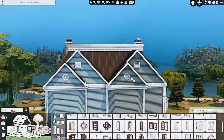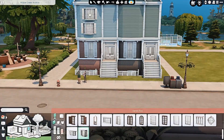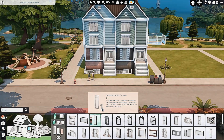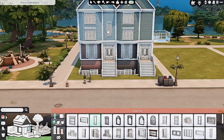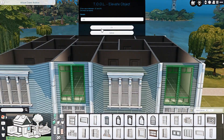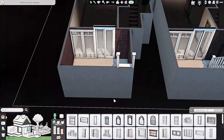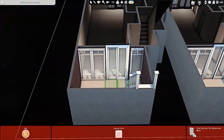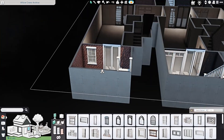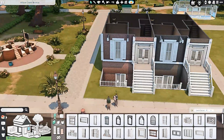For my save, I'm thinking about furnishing three out of the six apartments: one basement apartment, one first-floor apartment, and one of the two-story apartments. I'll have a family in the bigger two-story one, maybe a couple or single sim in the first-floor one, and a couple or single sim in one of the basement ones. If the new lot type isn't part of the base game, this will just be one really big seven or eight sim household.